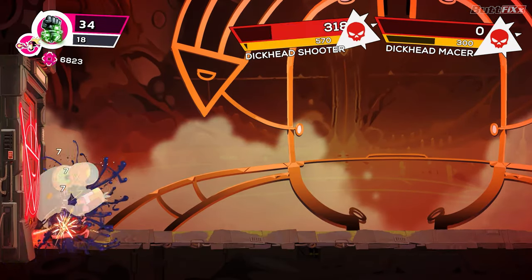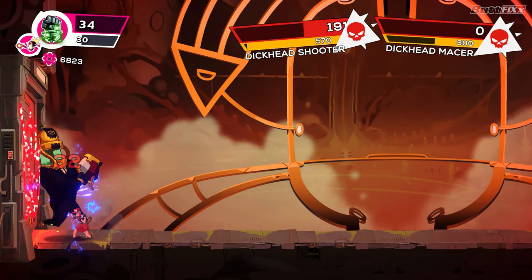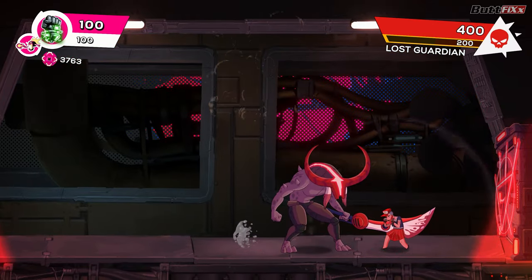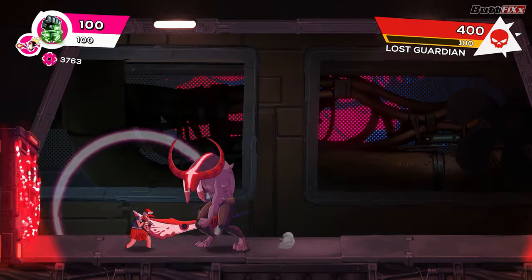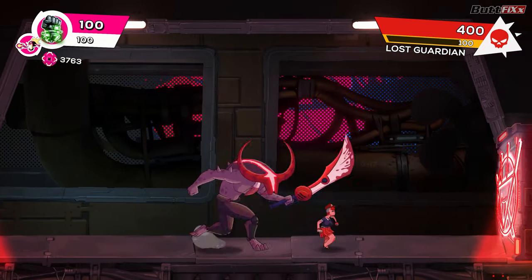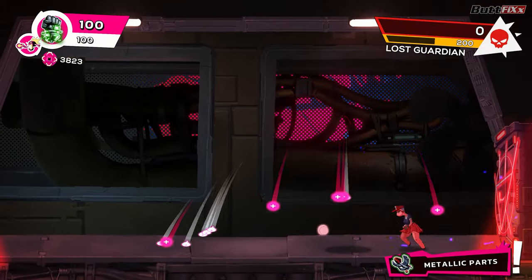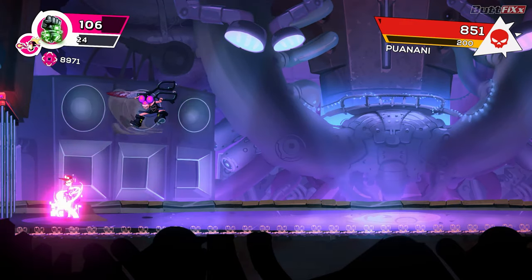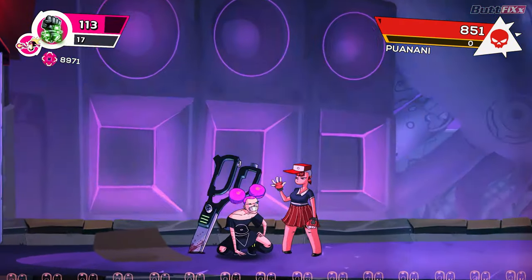Moreover, I found that instead of hitting them with regular kicks and other offensive abilities and damaging their health bar gradually, it's much easier and faster to quickly learn their parry timing in 2-3 attempts and just wait until they try to strike you with a parryable attack, then parry them about 3-4 times to bring up the prompt for the finishing move and be done with it. This strategy, which felt more like a cheesing technique, worked on every single boss, so overall boss fights felt very underwhelming.